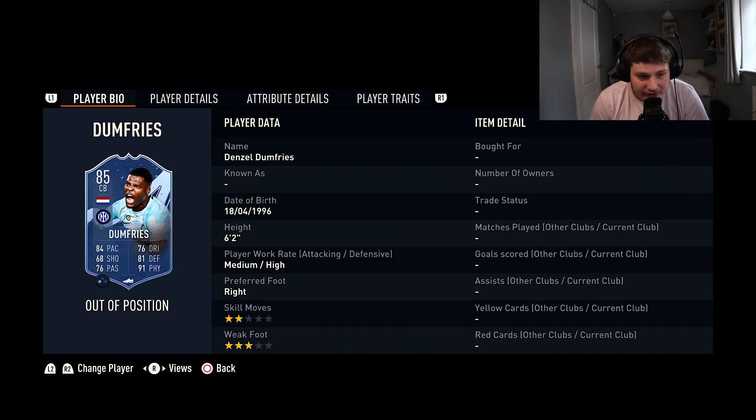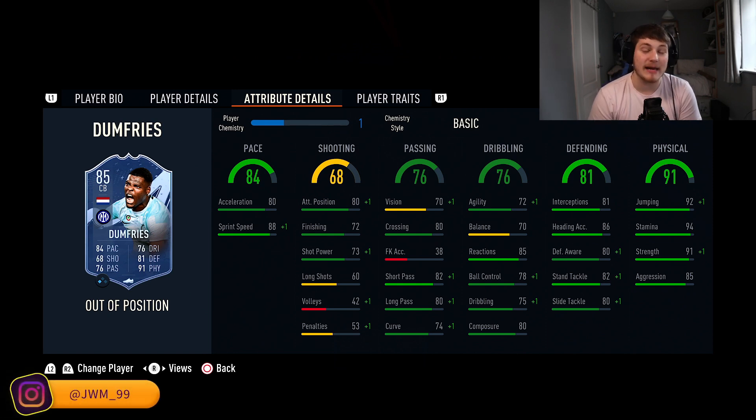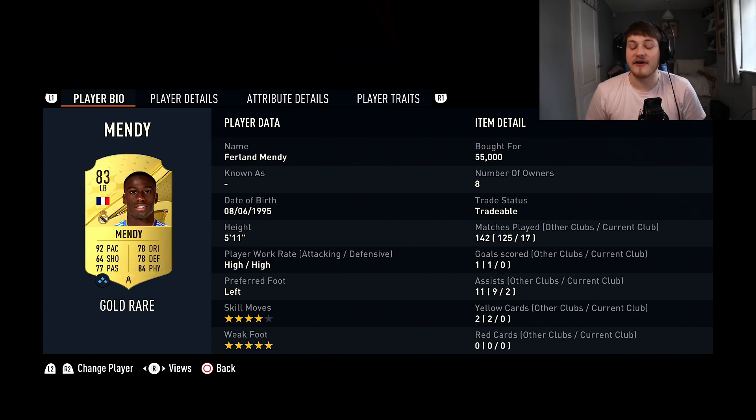Next we've got our center back, Denzel Dumfries. He's six foot two and Lengthy. Just look at those physicals — 91 physical with 92 jumping means he's never losing a header, offensively or defensively. Incredible strength. 82 stand tackle and 81 interceptions — they're okay, not amazing stats for a center back, but you can always boost them with a Shadow. He's got sensational dribbling for a center back too. Center backs usually have about 40 dribbling, so Dumfries having 76 is pretty good. 82 short pass and 84 pace with Lengthy makes him an absolute monster. Dumfries costs about 60,000 coins.